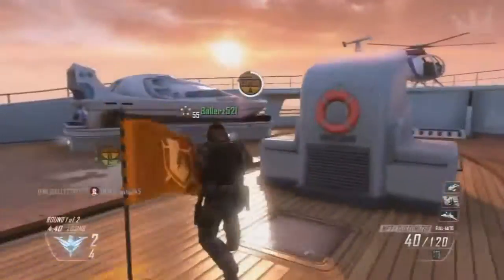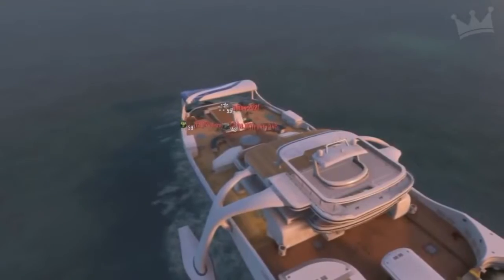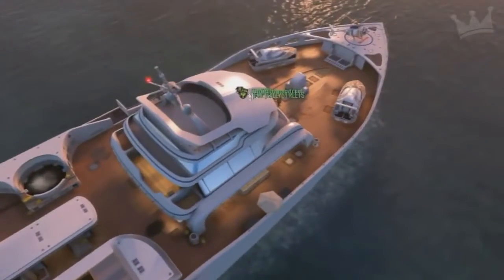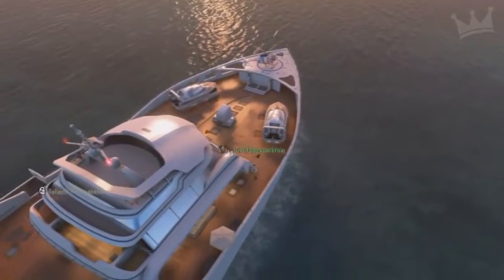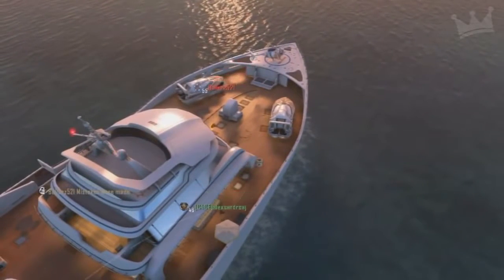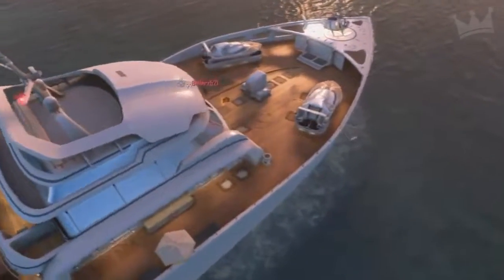I'm pretty sure it's not supposed to be set up like this. They'll show another clip that my friend Flavorful got on the map Raid, which gives him another weird spawn after he jumps off the back of the map at the sea flag as well.